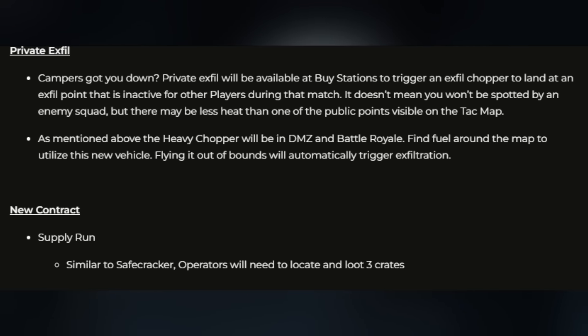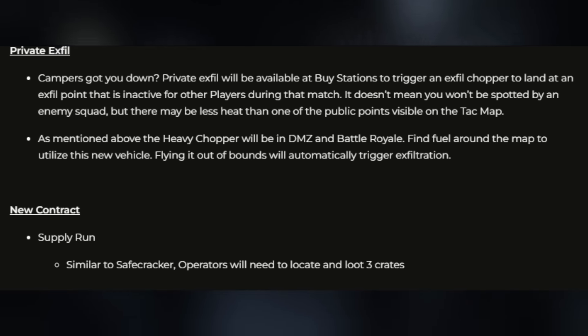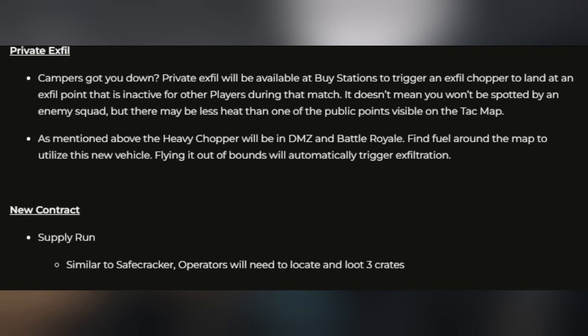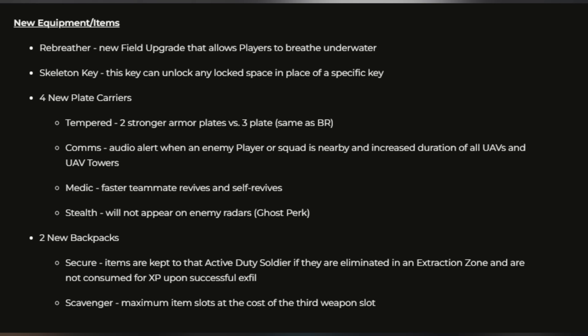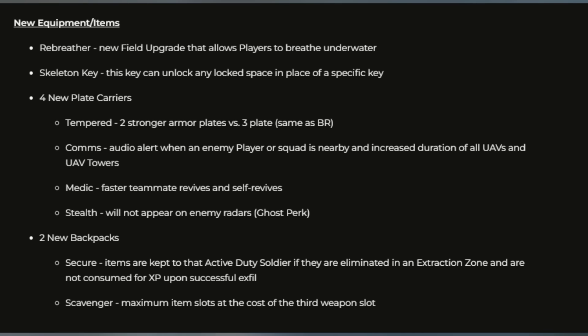You can also use the heavy chopper — find fuel around the map, fill it up, and use it to xfil if you fly high enough. There's a new contract called Supply Run, similar to Safecracker, where operators locate and loot three crates. New equipment includes: the Rebreather field upgrade (lets you breathe underwater), the Skeleton Key (opens anything). Four new armor plates: Tempered (two strong plates, similar to battle royale), Comms (audio alert for nearby enemies, extends UAV duration), Medic (faster teammate healing), and Stealth (ghost-like, won't appear on enemy radar). Two new backpacks: Secure (items are kept even if you die) and Scavenger (maximum item slots at the cost of a third weapon slot).